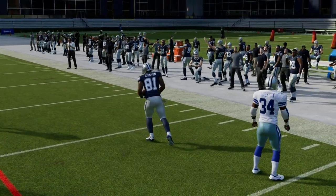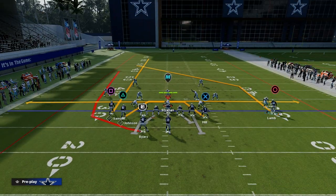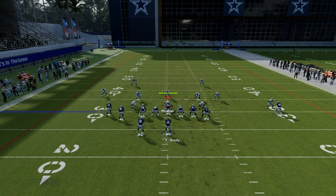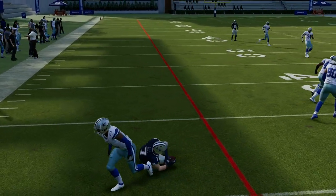Another thing you can do with this play is if you motion CeeDee Lamb out, you can take Calvin Johnson and put him on a smart routed in route, and you can run the shallow cross to the left side as well with Taysom Hill on the drag. So there's some versatility with this concept.